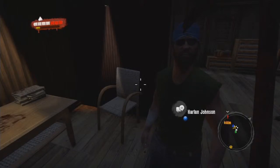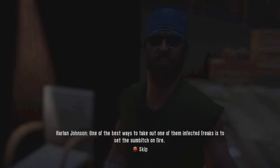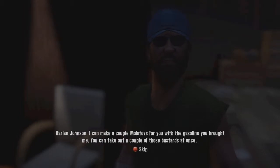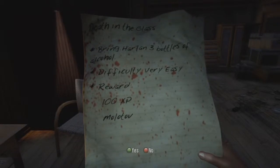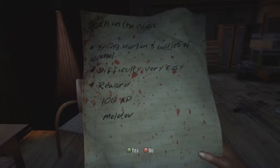This is why I like Harlan better than talking to Mike. Harlan explains that to deal with infected freaks you should set them on fire - they turn into crispy critters and that's it for them. He says he can make a couple of molotovs with the gasoline we brought him - all he needs are some empty bottles, and if there's whiskey in them, even better. So if we bring Harlan three bottles of alcohol, he'll give us a molotov. With Mike we had to bring five, so these are cheaper.